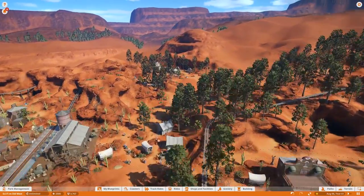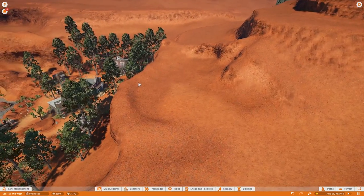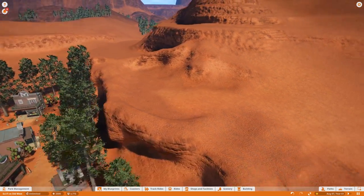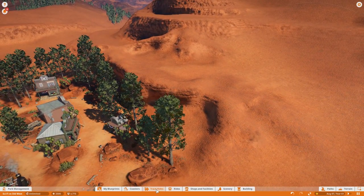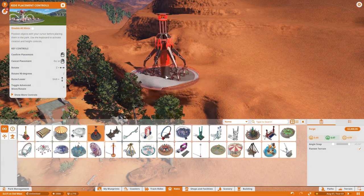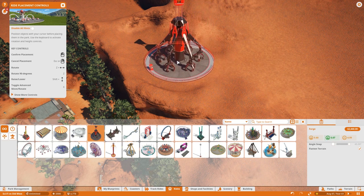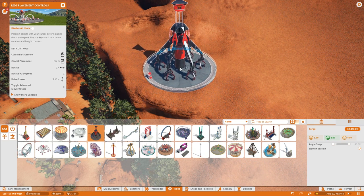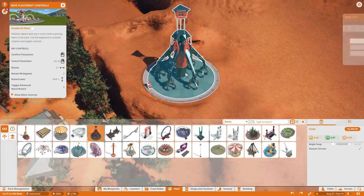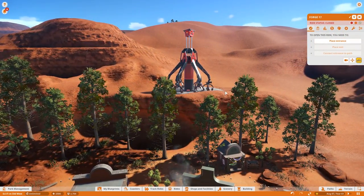I made some decisions — we're going to build the new attraction up on the cliff. I've jazzed up the cliff a little, added extra details and smoothed it out. We're going to drop it down right here; this is a sci-fi-related attraction but we're going to do our best. It looks perfectly nestled into that spot, looking super fancy.